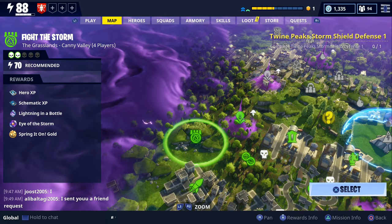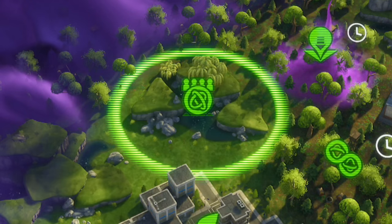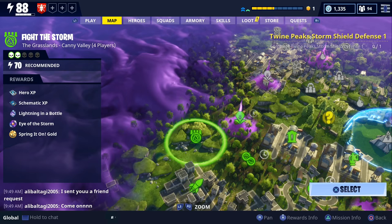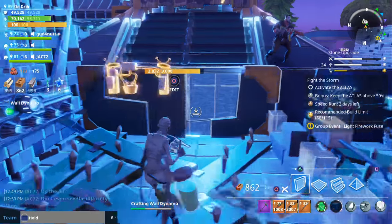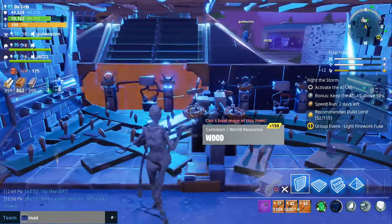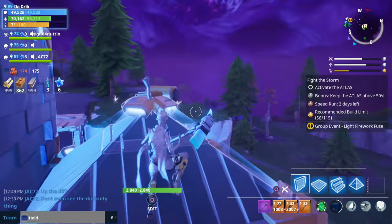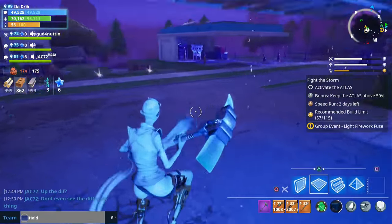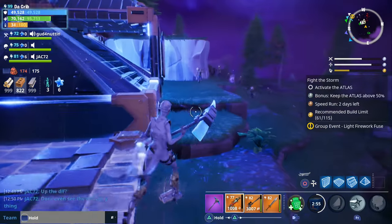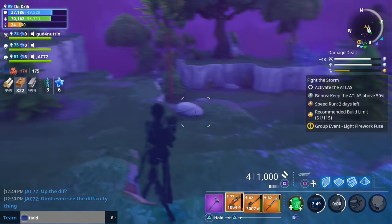There are also new group missions. The current mission is called Fight the Storm and it's designed for four players. You can identify it by the regular atlas symbol with four defender or survivor symbols behind it. It's very similar to the previous Fight the Storm mission, but the husks have a higher power level. In a level 64 zone husks are power level 74, in a level 70 zone they're 80, in a level 88 mission husks will be around 100, and in a level 100 mission they'll be around 118.